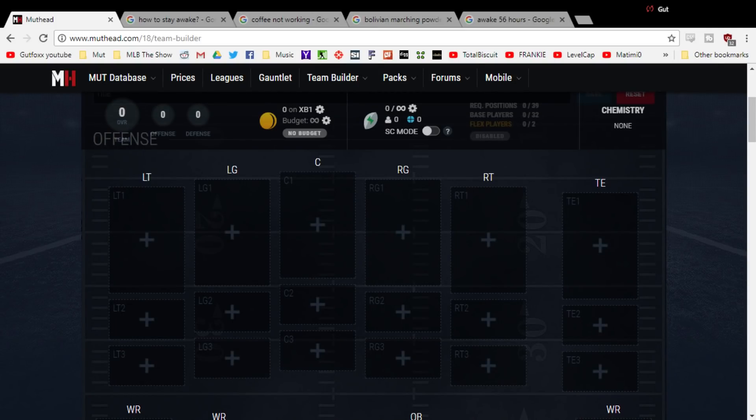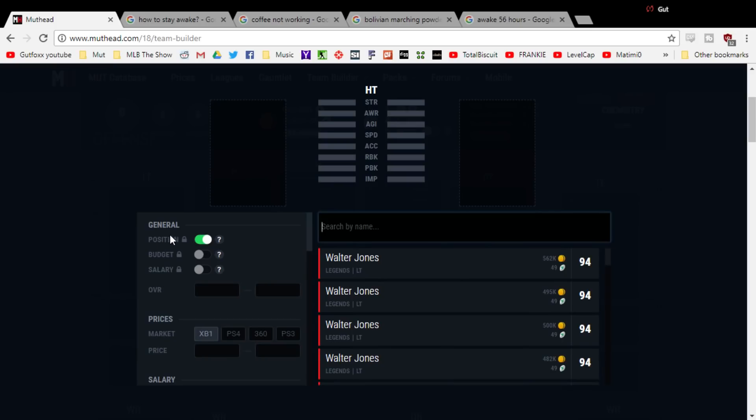Hey, GoodFox here. Today we've got the best 2 million coin team in MUT 18 — we're putting it together live here on the internet. Sorry if I sound a little tired; it's a little late at night after a stream, but I want to get this up before Thanksgiving and Black Friday. This team might go down a little bit with all the packs, and you can hopefully get it for under 2 million coins.